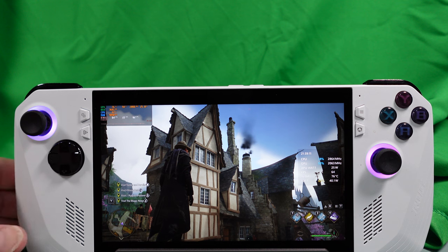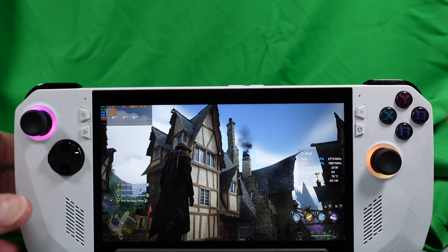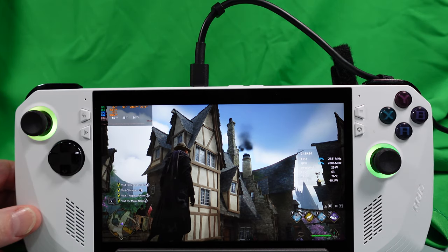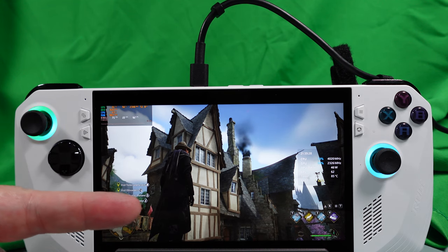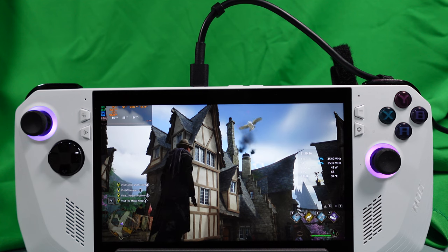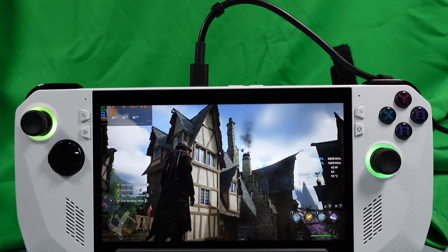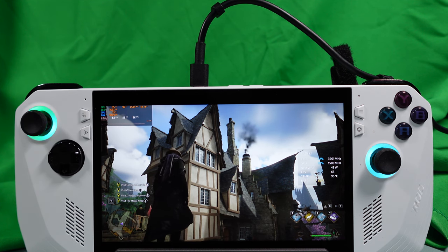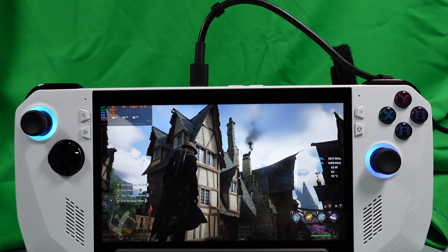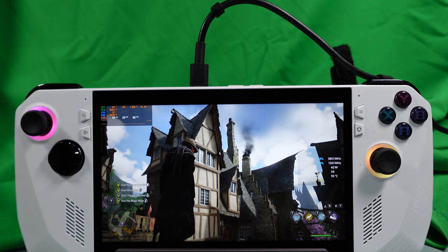We've got both plugged in now. The white cord is the Anker, the black cord is the one that comes standard with the ROG Ally. When we plug in the stock adapter, you can see it jumps into turbo and the wattage flies up into the 50s. That won't last very long — it will calm down to 43 watts for a bit and then eventually settle to 30 watts, and that's where it will stay. So this is our baseline: the standard adapter sustains at 30 watts in turbo mode.